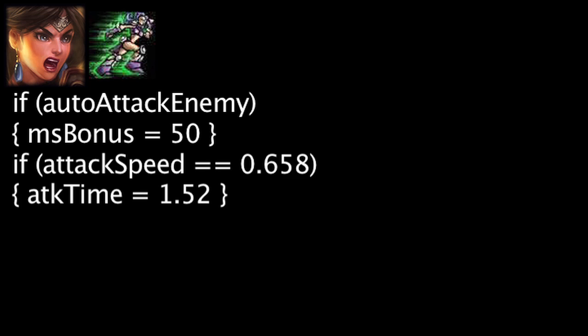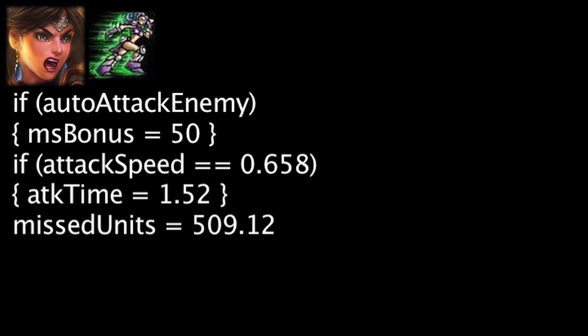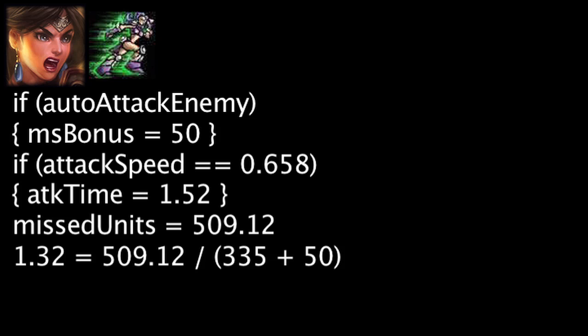If Sivir has her base attack speed of 0.658, it will take her 1.52 seconds to auto-attack an enemy champion. In this time, she could have moved 509.12 units. After an enemy is hit, the movement speed boost will become cost effective in 1.32 seconds.